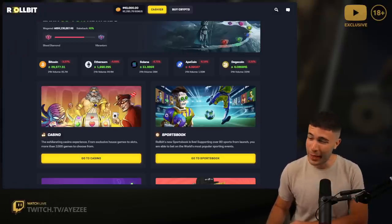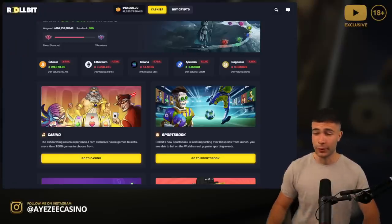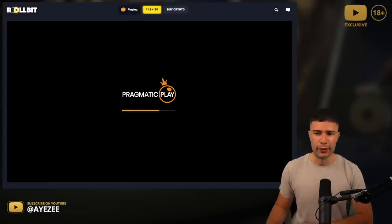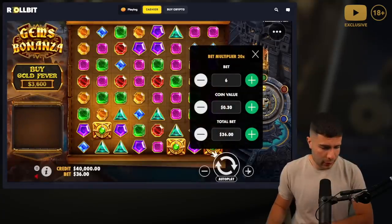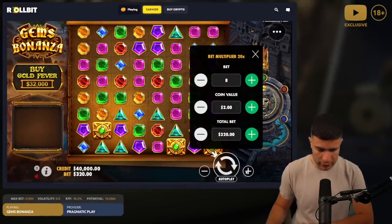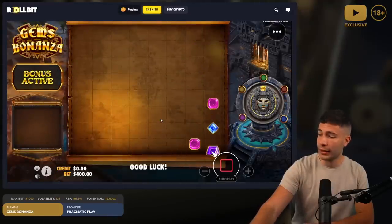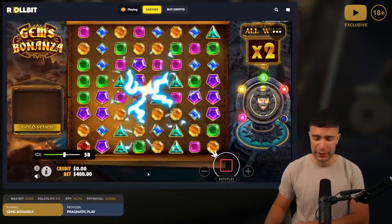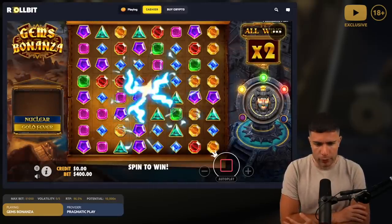What's up everyone and welcome back to another all-in challenge video. It's been a while since I did one of these, so I decided let's do it today. I put forty thousand dollars in a sub balance and the goal is to pretty much go all in every bonus buy — so forty thousand to start, go all in whatever that pays, go all in again and again and again, and hopefully end up doing a 100k buy and having a lot of profit, as these gems all-in challenges have actually done really really well for me in the past.